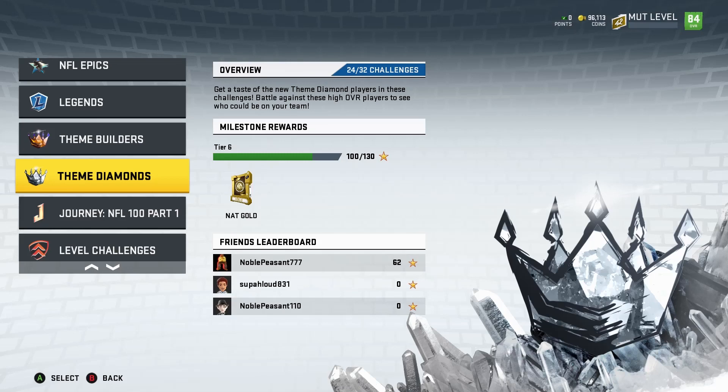We got to play it smartly when it comes to building this team and making sure we don't get a player we already have — ending up with something we don't need. Especially since we can only get half the value if we quick sell, and we can't even sell it period anyway.